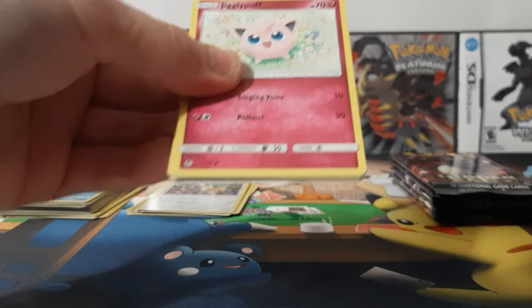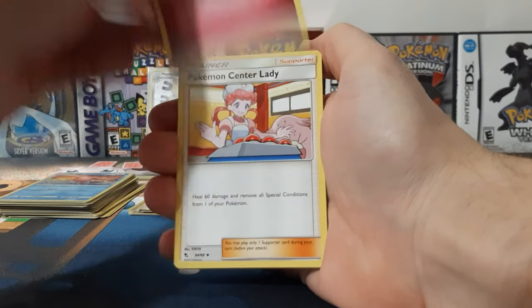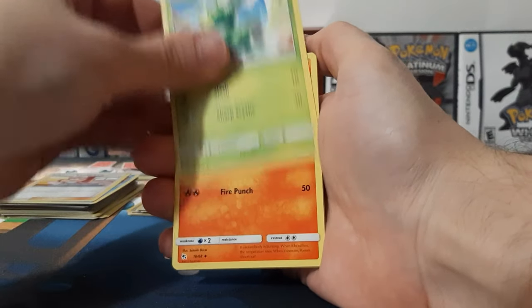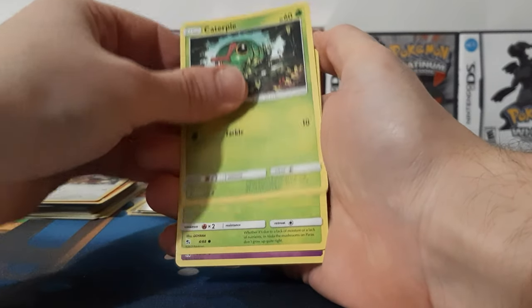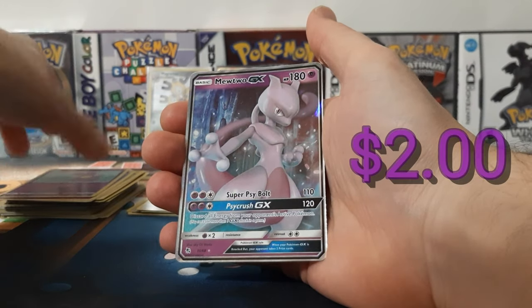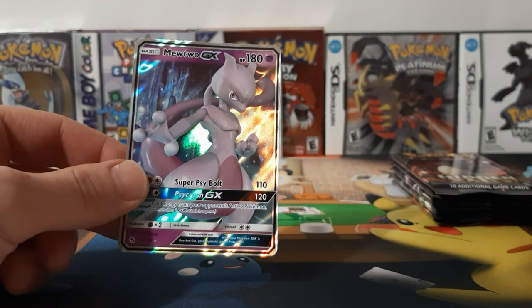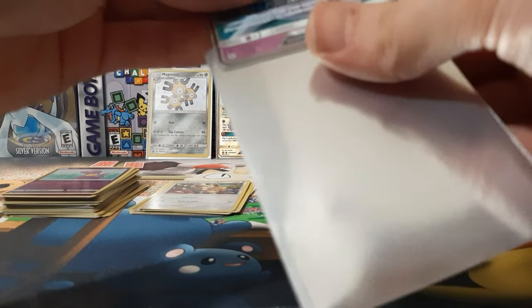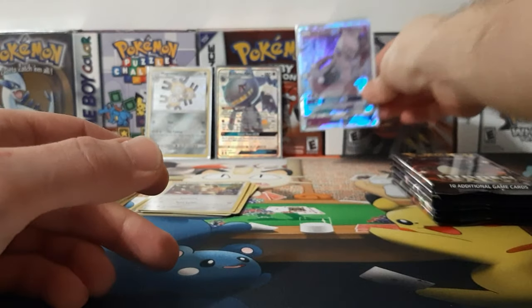This one's getting into some trouble here. Berry Energy, Pokemon Center Lady, Scyther, Magmortar, Jigglypuff, Eevee, Caterpie, Paras, Ekans, and a Reverse Ekans. And a Mewtwo GX — I already have this card. This is the second time I've pulled this card. I'm a pretty big fan, so I don't really complain when I pull creature cards.